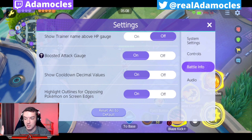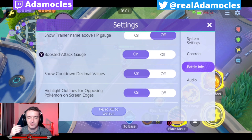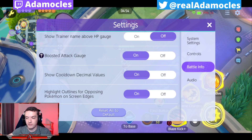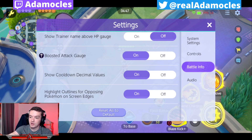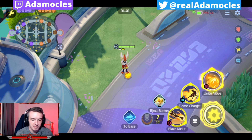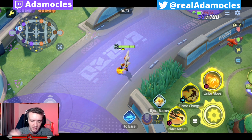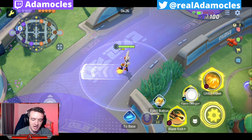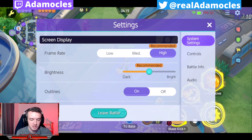Show cooldown decimal values: 100% put this on. This is just more information for you, and information is obviously power in MOBAs. When your moves are coming off of cooldown, instead of just going three, two, one, zero, it's going to do 0.8, 0.7, 0.6, 0.5, 0.4 — giving you a better indicator of your actual cooldown. You can see the precise moment your move is going to come off cooldown. You don't have to just rely on the icon itself and play a guessing game. Again, it's just another little thing that has zero negative impacts on your gameplay but gives you more information on the battlefield.